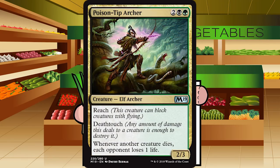Up next is Poison Tip Archer — 2 black-green for an elf archer at uncommon. It's a 2-3 with Reach and Death Touch, and whenever any creature dies, each opponent loses one life. This is solid — it's the black-green signpost pointing towards mid-range. It takes down flyers with reach, death touch keeps your opponent's bears from attacking in, and it pings for one whenever something dies. I'd be pretty happy with this card. B for Poison Tip Archer.